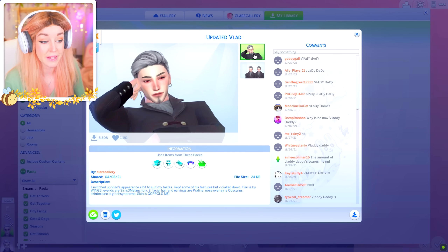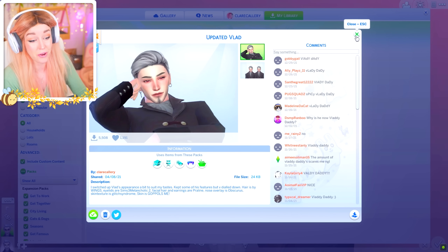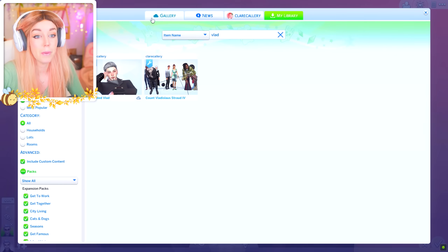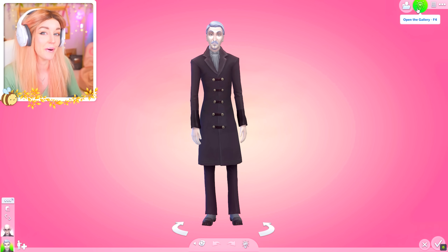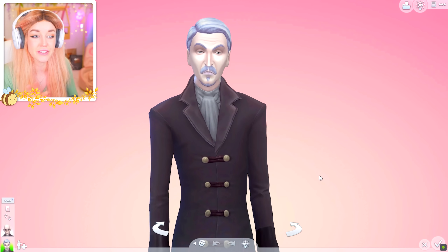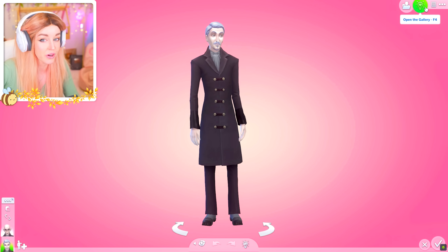Here is how Vlad looks in my game — Spicy Vladdy Daddy. I wanted a spicier one; I like pretty sims. This is more visually appealing in my game. But let's go ahead and get OG Vlad back in, unlink these forms so we don't lose him again, and start importing some sims. Who will be the first sacrifice? Do you have to become a vampire in order to procreate with Vlad? I don't know.